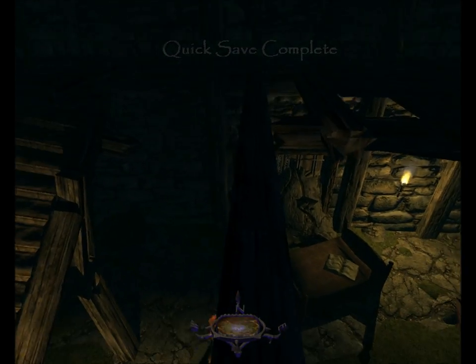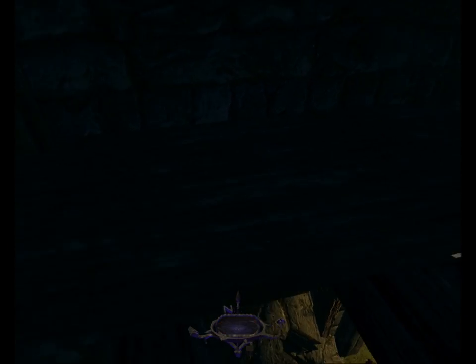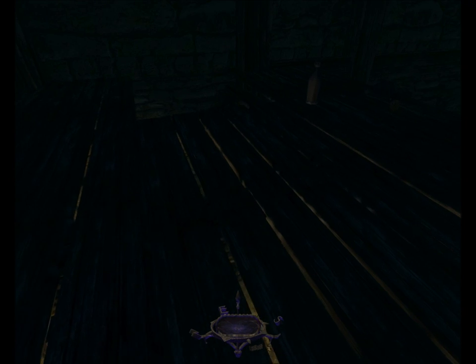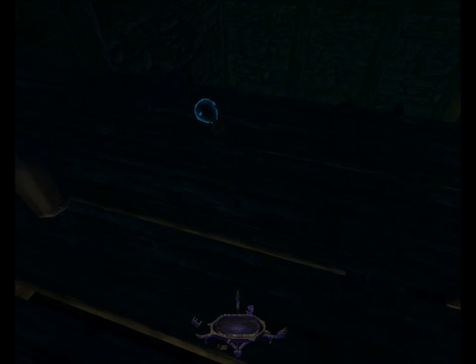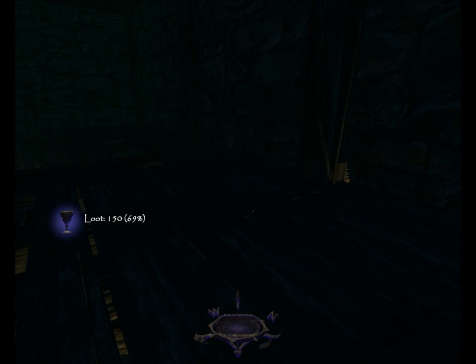One of the hardest pieces of loot to find in the whole game — just because for whatever reason it doesn't gleam, I think because it's on its side and the gleam is brushed into the wood — is this Diamond Goblet, worth 150, bringing my total to 69%.